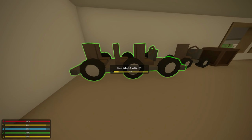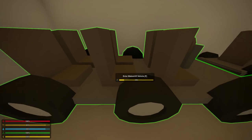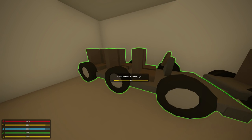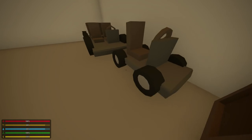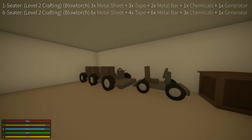Over here on the back wall, we have some new makeshift vehicles added on top of the regular four-seater. We have a larger six-seater, six-wheeler version, which requires more to make but has higher fuel capacity, higher health, and obviously more seats. If you're looking to create a giant mobile fortress, this is definitely the starting platform. Also, if you don't have the materials for that behemoth, you can create a smaller one-seater version with smaller fuel capacity and smaller health. You can still build off of it the same way as the other makeshift vehicles. I'll put the crafting recipes for both on the screen right now.